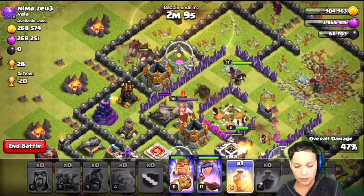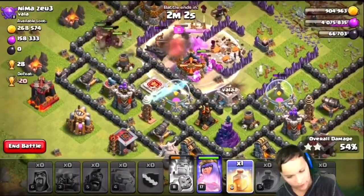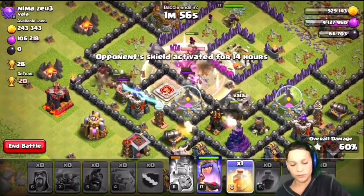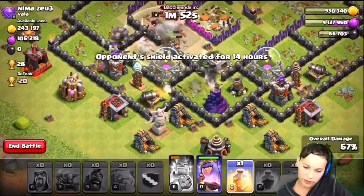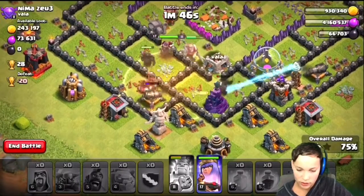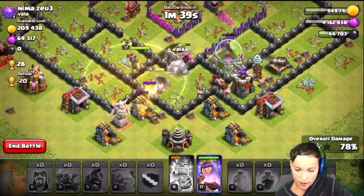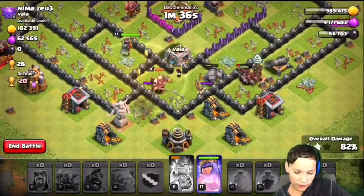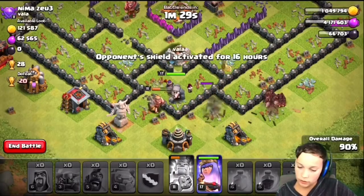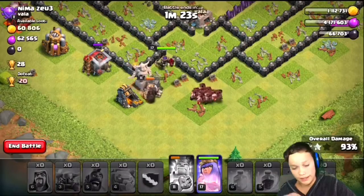We're doing great. The king is about down right now — my king almost died, but his king died and we still have our hogs. That's absolutely wonderful. My hogs are just wrecking havoc, and that's the last heal spell. We have a ton more hogs left, a king and queen, a PEKKA, a wizard, more barbarians, and we're just wrecking. We're probably gonna get a three-star — it's absolutely crazy. The barracks, gold mine — you give the hogs a second on a building and boom, it's out. That's how easy it is.